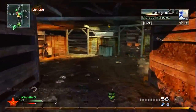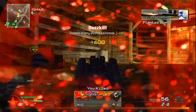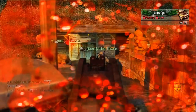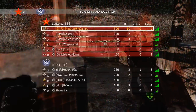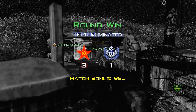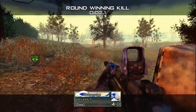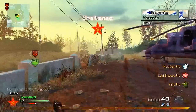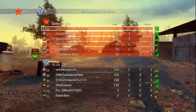What I was saying about the UMP — the UMP doesn't need stopping power. I would honestly suggest hardline, or maybe even lightweight. Just expand your variety instead of using stopping power on the UMP, it doesn't need it. Right there we win the round actually, and I think I have Predator — no, never mind.